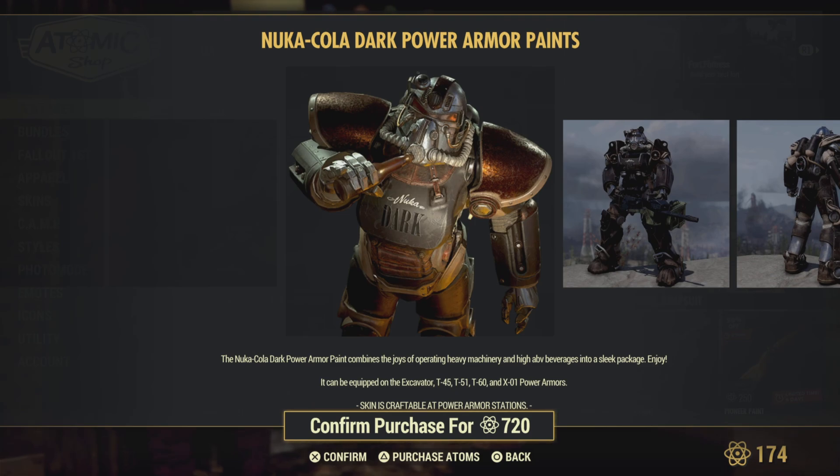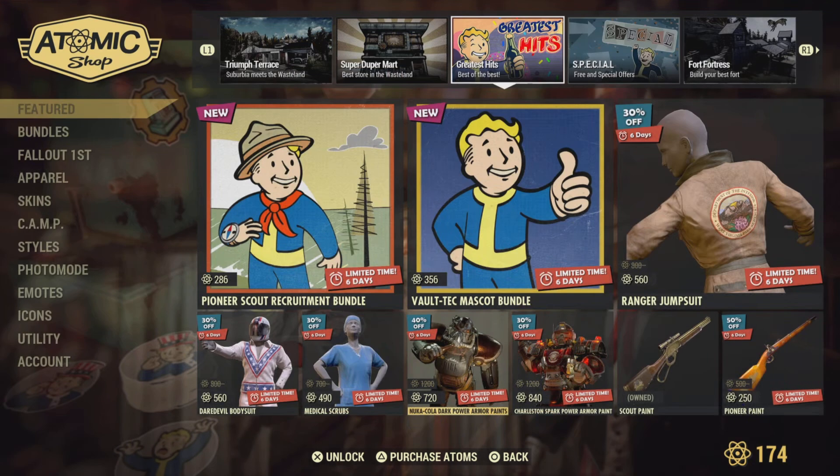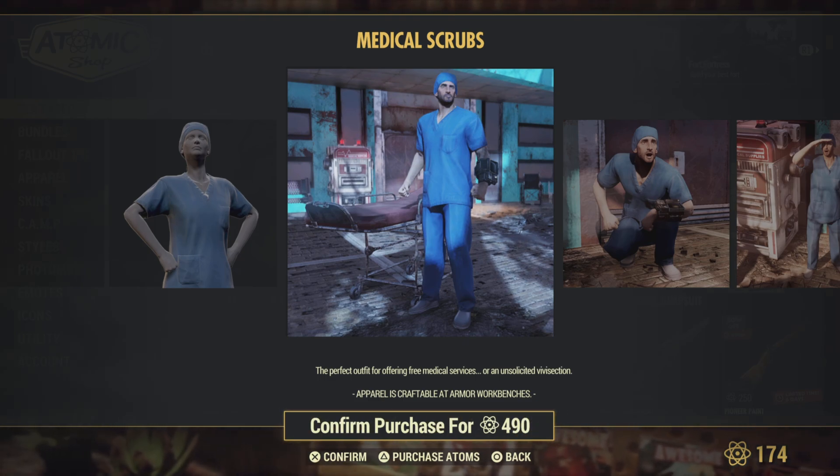Nuka-Cola Dark Power Armor Paints, available for the T45, T51, T60, and X01 — and of course not the T65. Only selling the dark one. Medical Scrubs — might get these for my alt character, because who doesn't like chicken scrubs.